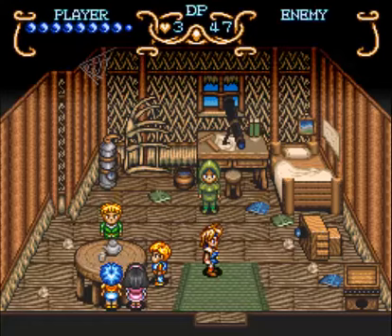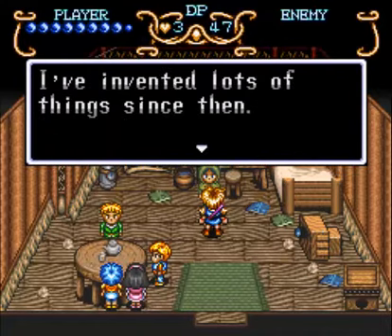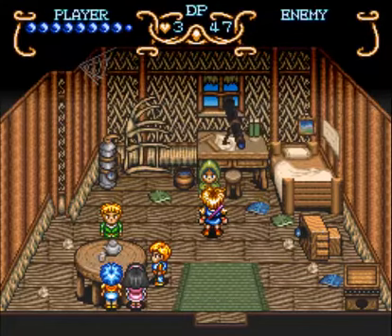Welcome back to Let's Play Illusion of Gaia. We've arrived at Neil's Cottage. It's been about two years since we last met. He's invented lots of things since then, and the four inventions in this room are his best work. Have a look.